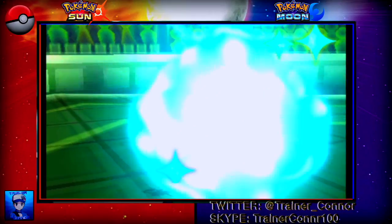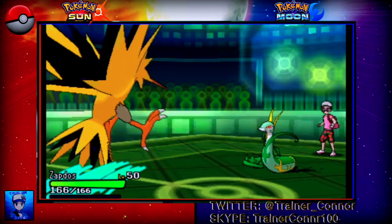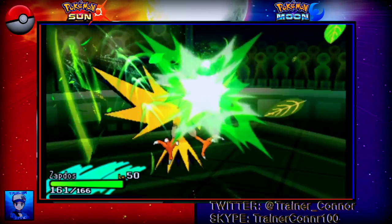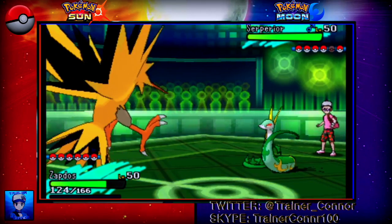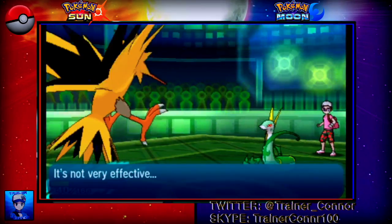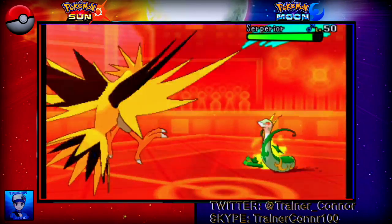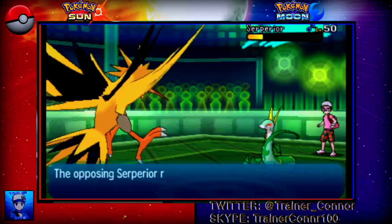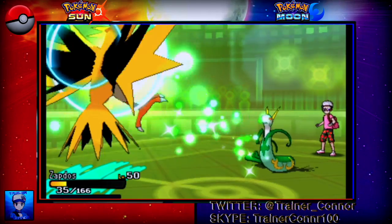Here comes Serperior. We all know what this thing is going to do. I was really concerned it was Choice Scarfed, because if it's Scarfed it might be a threat to my team. So I go into Zapdos, who has very good special defense, which allows me to live two Leaf Storms. Of course one of them is boosted from the Contrary ability — he gets another boost, so now he's at plus four. This is scary. I go with Heat Wave — that's all I've got to hit Serperior with. And we see he has Leftovers, so he's not Scarfed. That is actually a huge advantage for me — it will make things a lot easier.